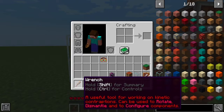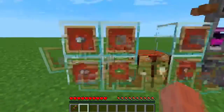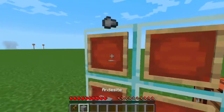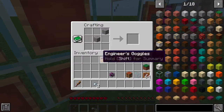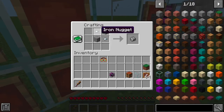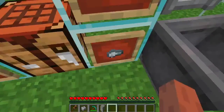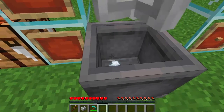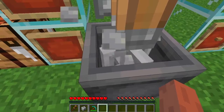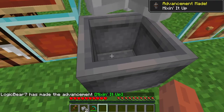Let's first see how to craft this. What you're going to need is two iron ingots and two andesite. We place them on a crafting table like this and we get one andesite alloy. Alternatively, you can put one andesite and one iron nugget into a mixer — just drop that in with Q and it mixes it up and we should get a second andesite alloy.